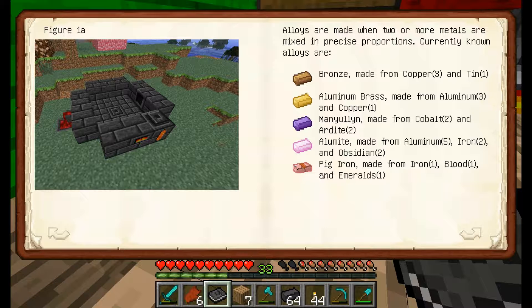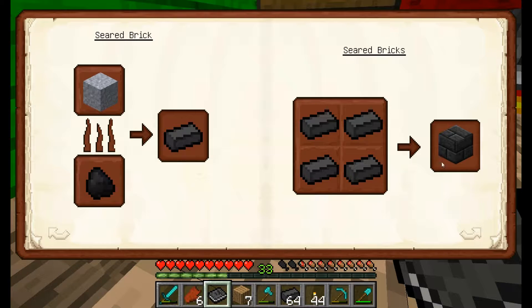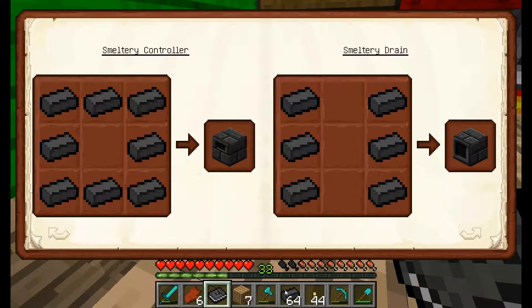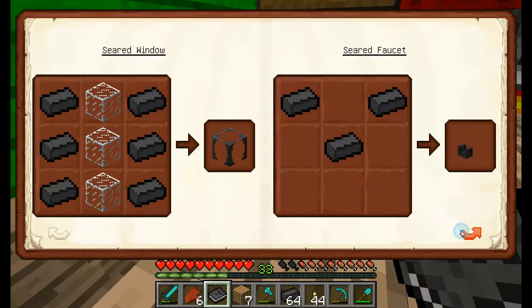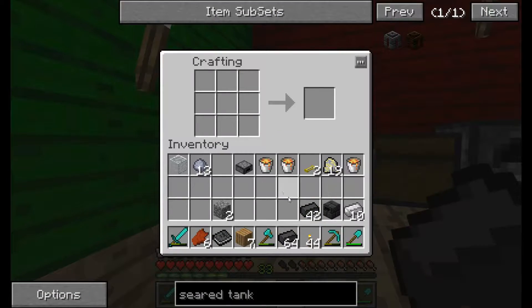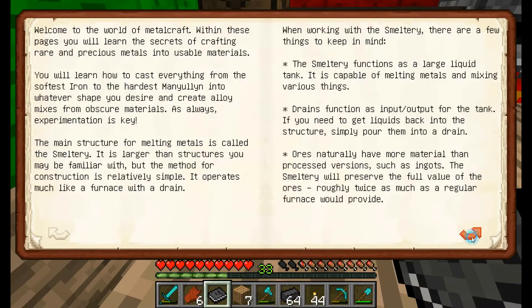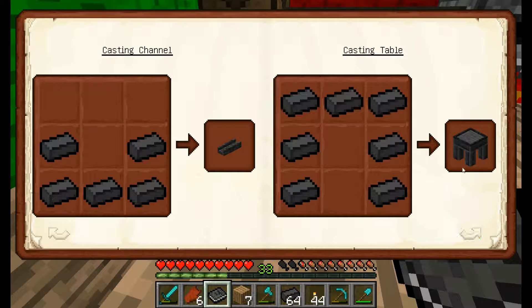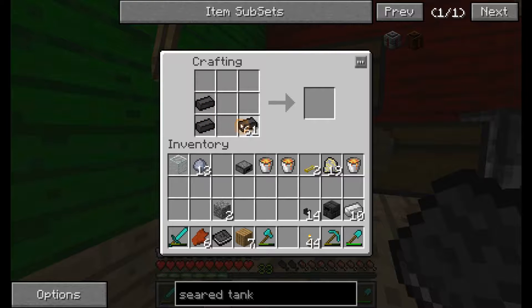Whoa, there's pig iron - that's so cool! So I've done that. Smelting controller - just made that. Seared drain, glass, seed tank - okay I need that. Seed faucet - I need that too. I've got some of those. I also need a casting channel, that's probably what I needed.